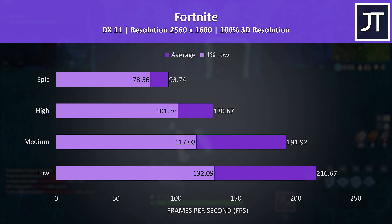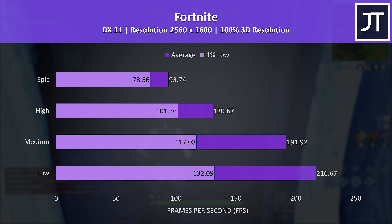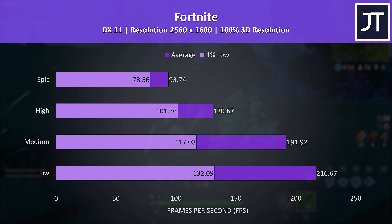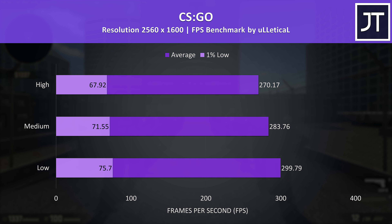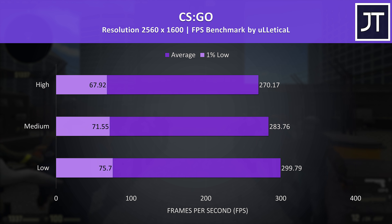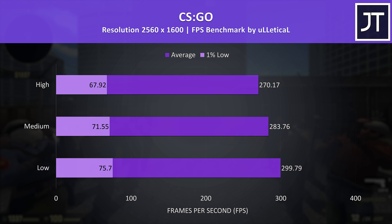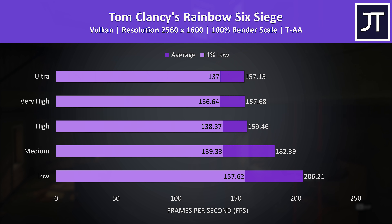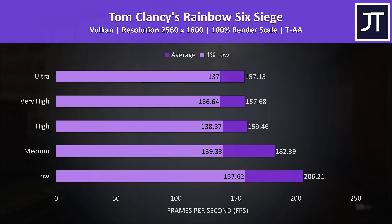Fortnite was tested with the replay feature — no problems at all as an esports title, still nearly 100 FPS even at max settings, though to average above the screen's 165Hz refresh rate you'd need to drop to medium settings. CSGO is hitting high frame rates too even at the higher resolution, but as we've seen before, this game is heavily bottlenecked by the iGPU — with a MUX switch or external screen a 100 FPS boost wouldn't be surprising. Rainbow Six Siege was tested using Vulkan; no difference between the top three settings, all hitting average FPS near the screen's 165Hz refresh rate.